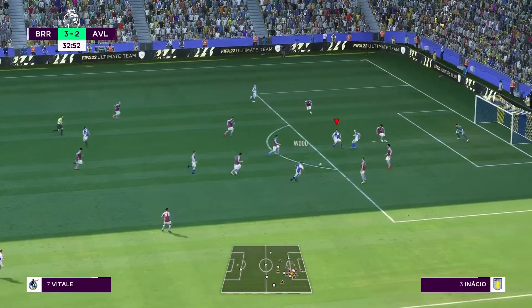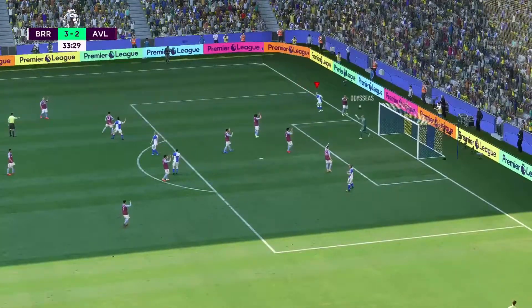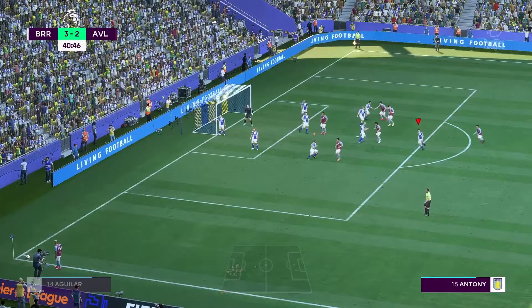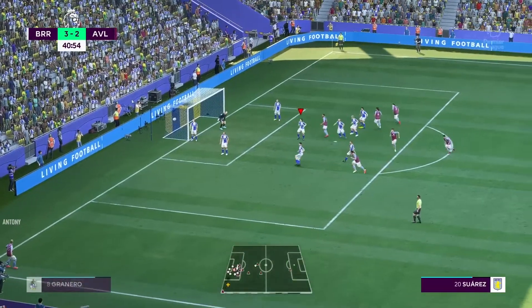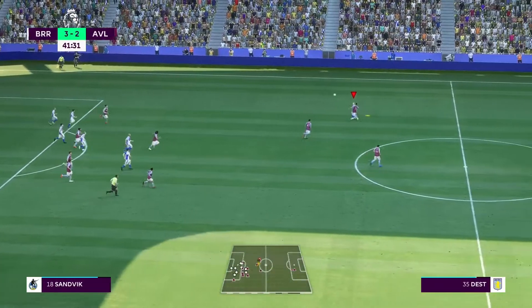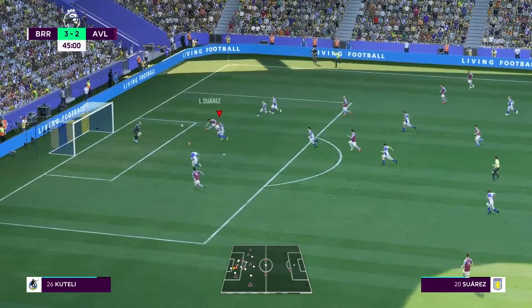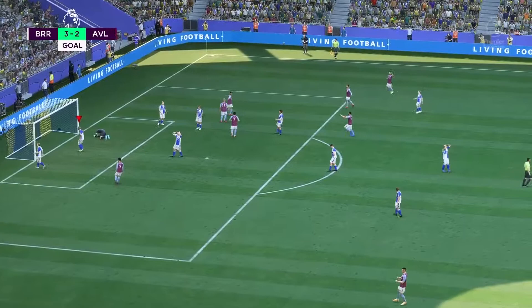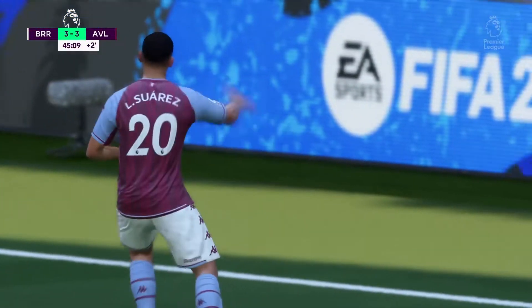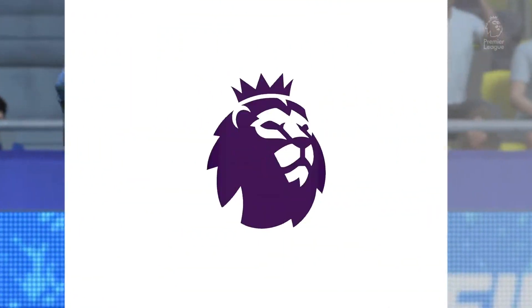Aguilar gets a good ball there, Wood into Vitale. Vitale gets away from his man, takes the shot — tests the keeper, turned away for a corner. Corner here lined up for Aston Villa, they'll drive it in — off Nesbitt and Wood, blasted all the way out to midfield. They get a ball behind, Suarez puts it in right at the end of the half. A frustrating one, we always seem to let these up right at the end of the half, two minutes remaining. And Aston Villa come back and tie it up, three all.